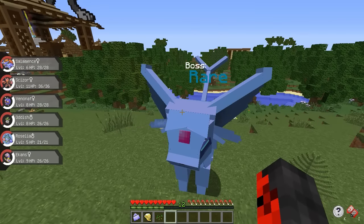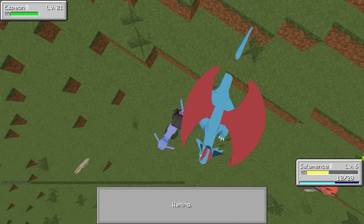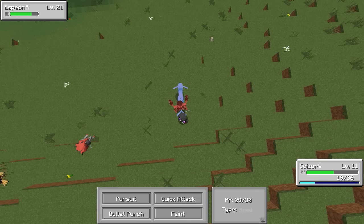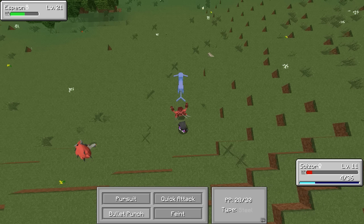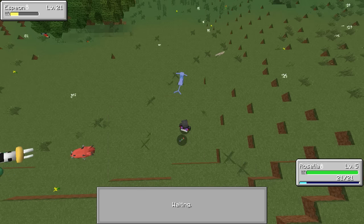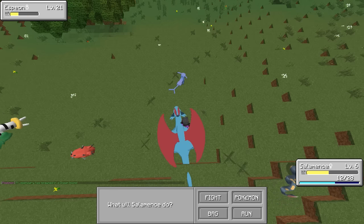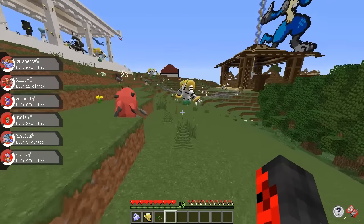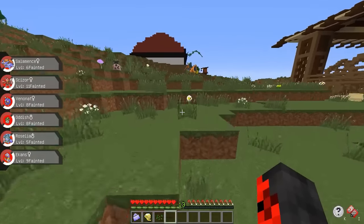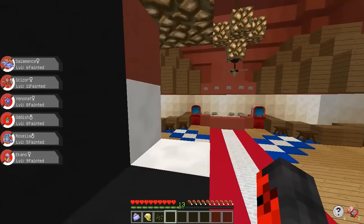I'm gonna lead with Roselia just to see its level, switch to Salamence to see its attacks, switch to Venonat to see if it can handle Venonat, and then switch to Scizor — cause Scizor can take everything down, right? Don't use the damaging attack — dang it. We're not in a great situation. Absorb — oh no, Salamence is our last hope. It didn't work. That would've been the greatest battle to get all our Pokemon up to level 10 since we were switching to everyone.